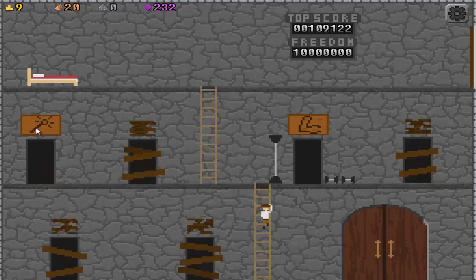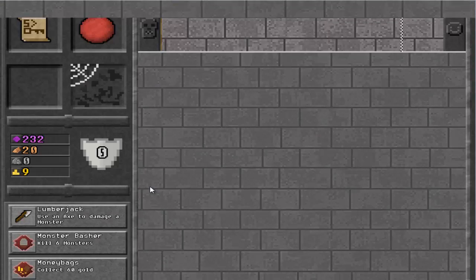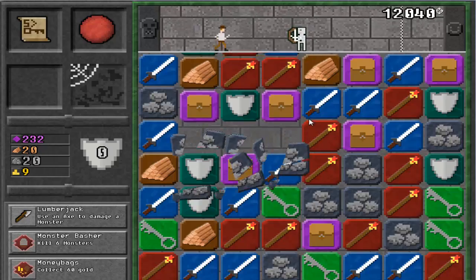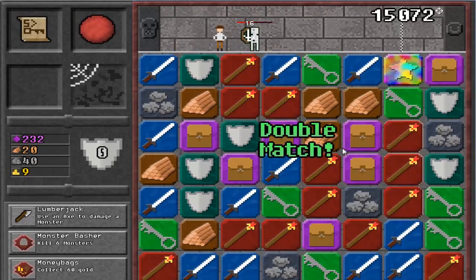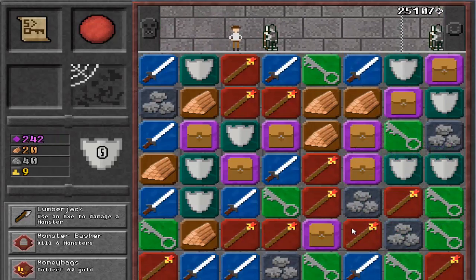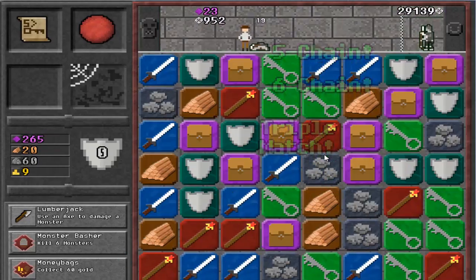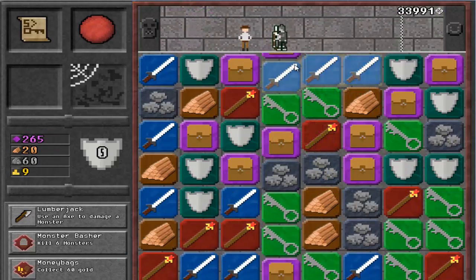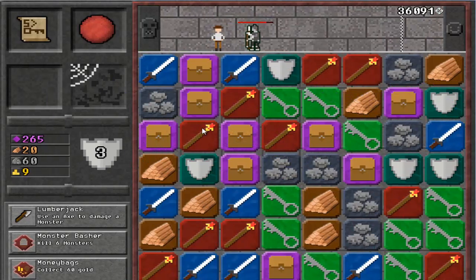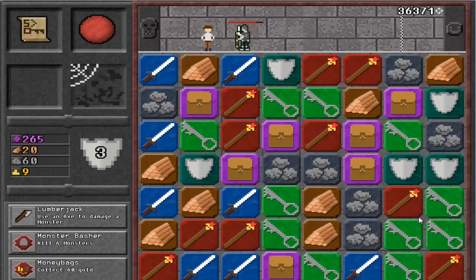Vagabond is money, that is experience. Collect 60 gold — we can do that. Now start connecting some things. Oh yeah, six chain — I don't even know how I did that. Getting some combos down. It's going downhill. I can't find anything.